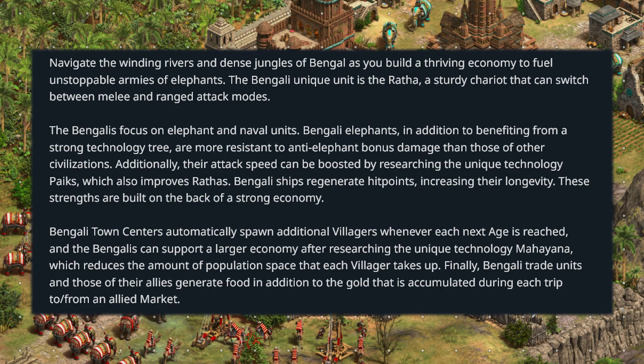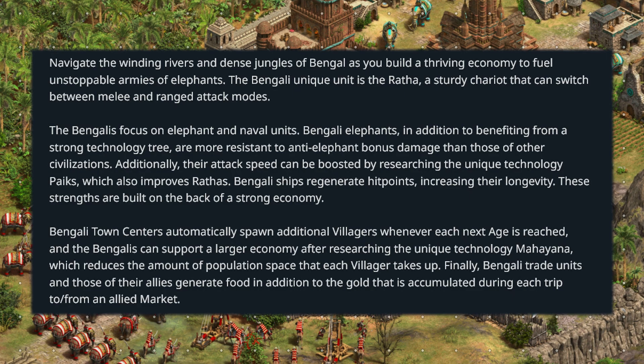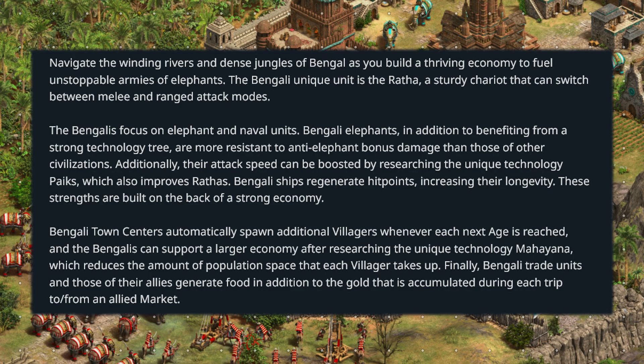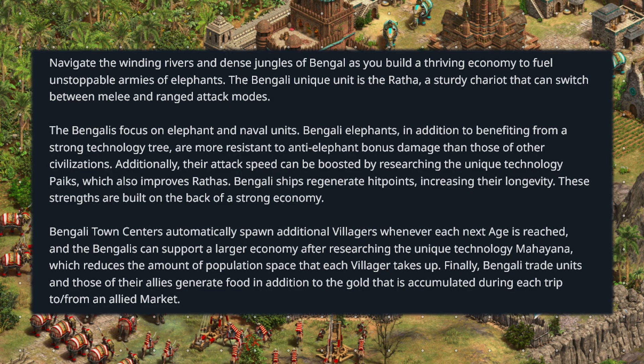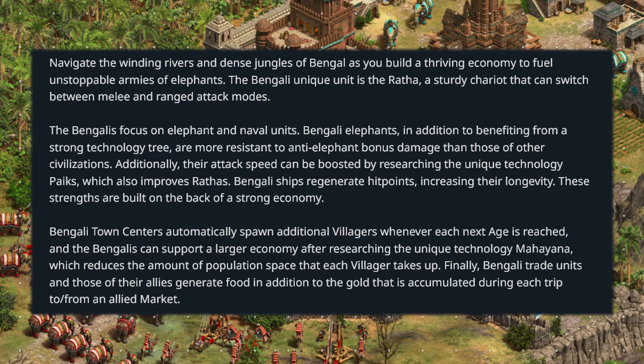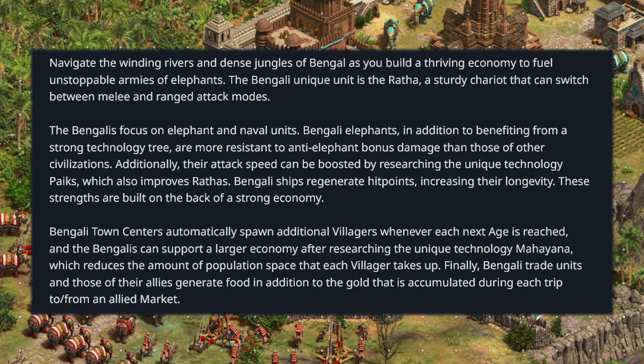The Bengalis focus on elephant and naval units. Bengali elephants benefit from a strong technology tree and are more resistant to anti-elephant bonus damage than those of other civilizations. Their attack speed can be boosted by researching the unique technology Paiks, which also improves Rathas. Bengali ships regenerate hit points, increasing their longevity — making them pretty good on the waters.